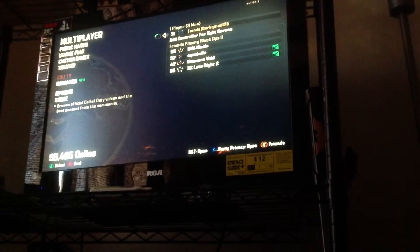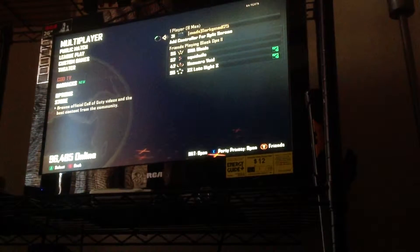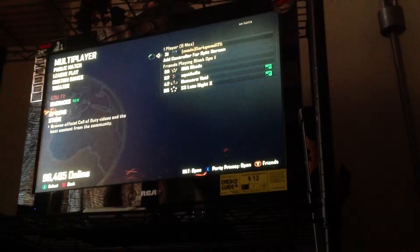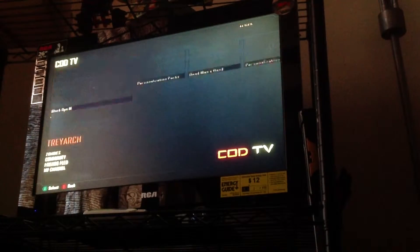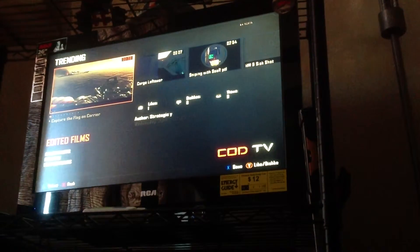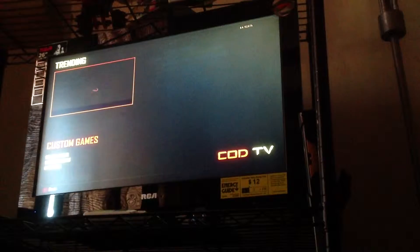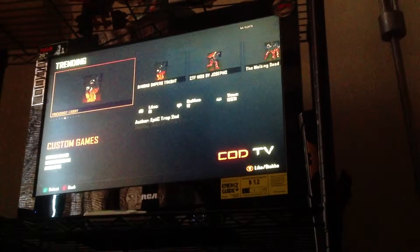Hey, what's up guys. I want to show you how to get out of the map on Standoff. It's pretty simple — all you have to do is go to community, then trading, then go to custom game, go to high load.